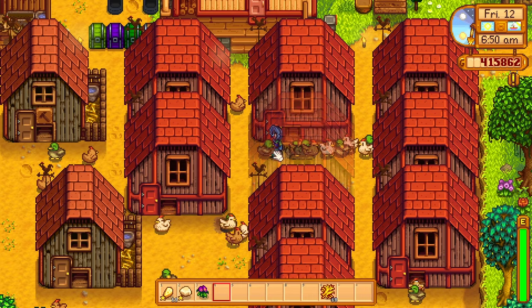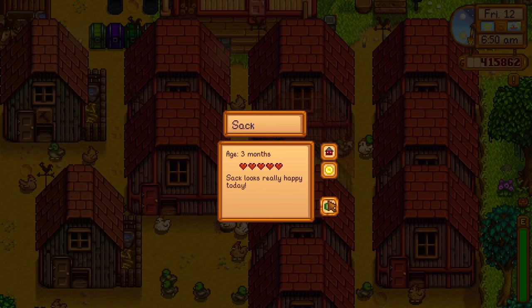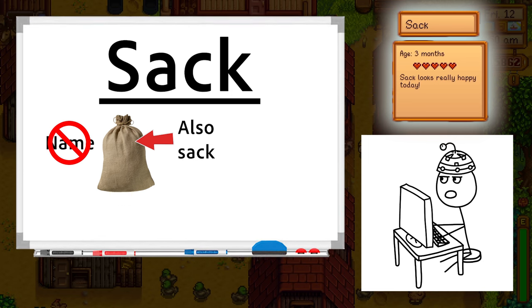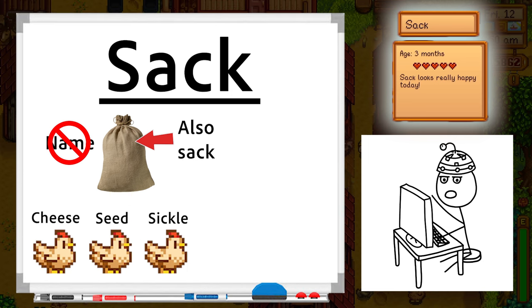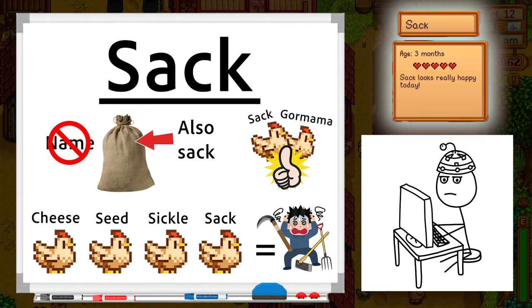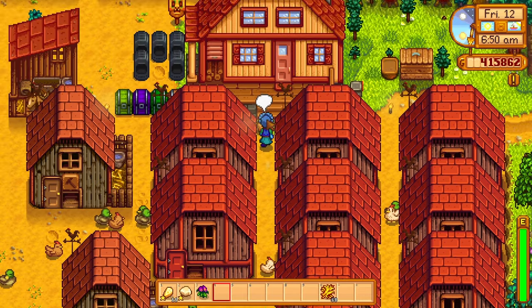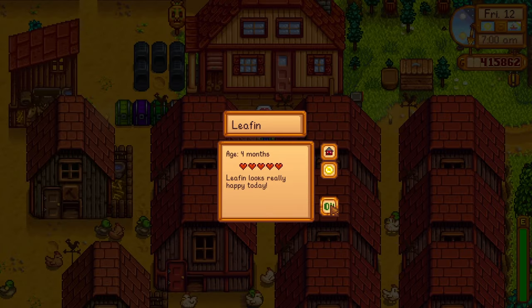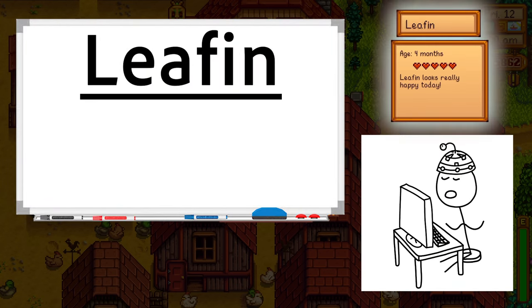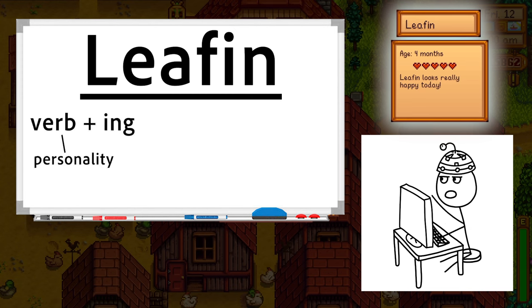Let's work our way up — aha, there you are: Sack. Sack is one of our favorites. An amateur may think 'sack isn't a name, it's a thing,' but I would disagree. Sure, if you named your chickens like cheese, seeds, sickle, or sack, your neighbors may think farming has driven you mad. But put little Sack next to her buddy Gourmama and suddenly you've got a lovely little flock. Next chicken: this is little Leafin. Why is he called Leafin? It's because he's always leafin about. One of the simplest but most often neglected naming strategies is using a verb ending in -ing to describe the personality of the thing being named.